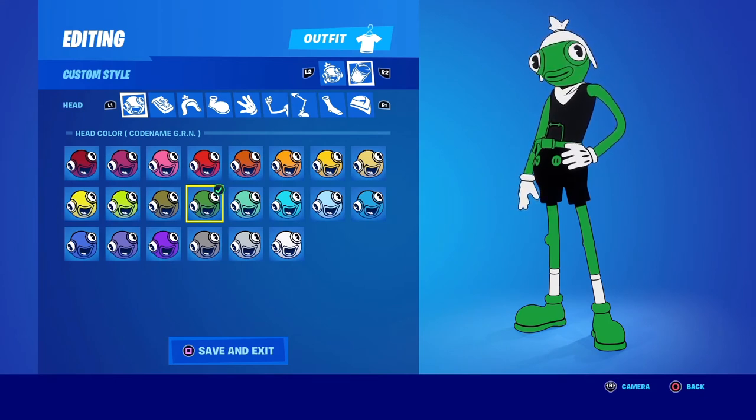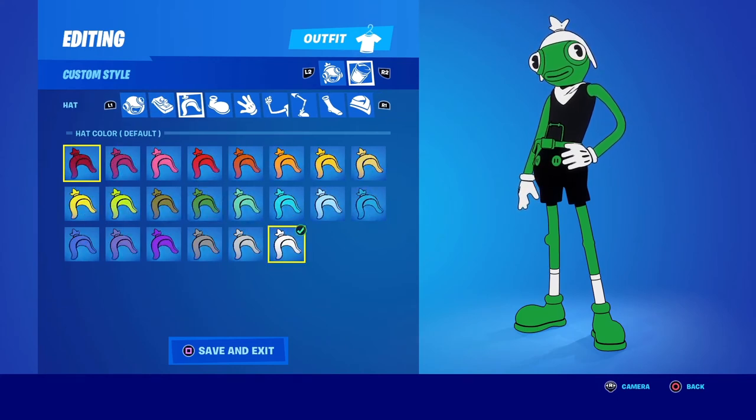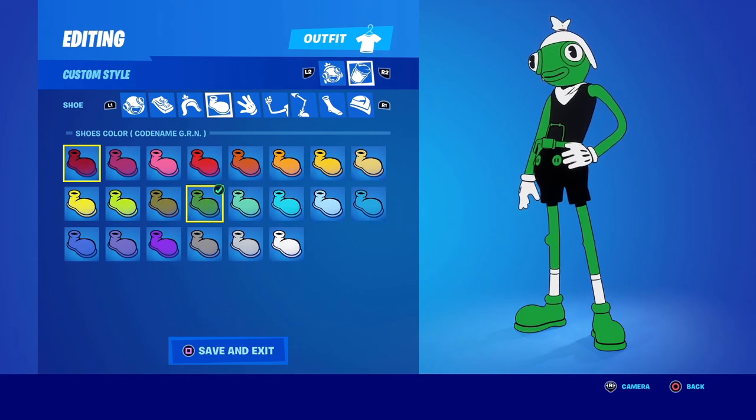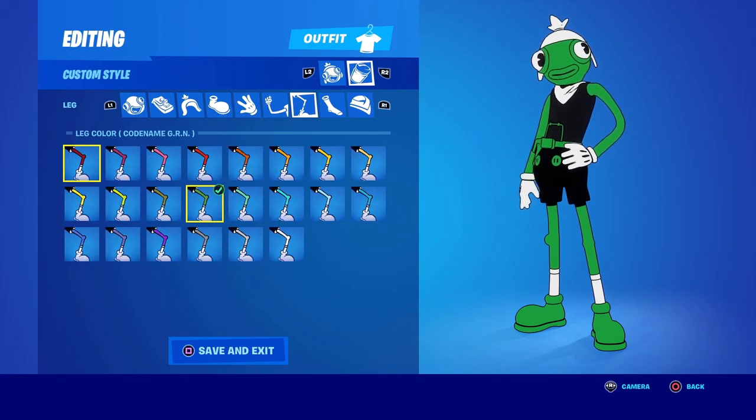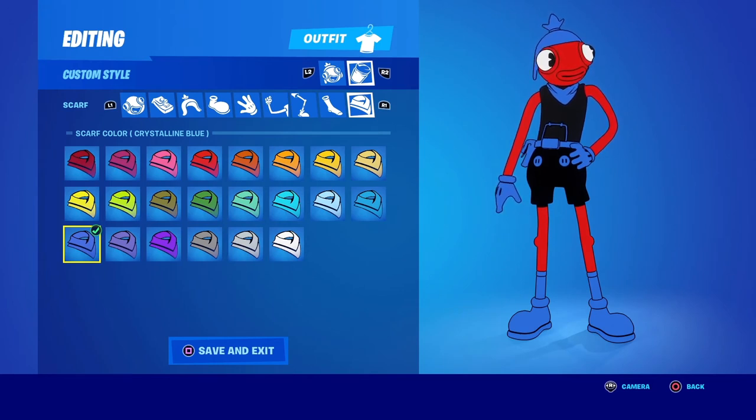We can't do PlayStation without doing Xbox. This is an Xbox variation of Tuna Fish that I personally don't run, but if you are an Xbox fan with accessories that can go with this green skin, give it a go. It's very easy to pull off — you technically only need one color since you start with the base white. Just grab Codename Green: face green, belt green, hat white, boots green, gloves white, arms green, legs green, socks white, and scarf white.